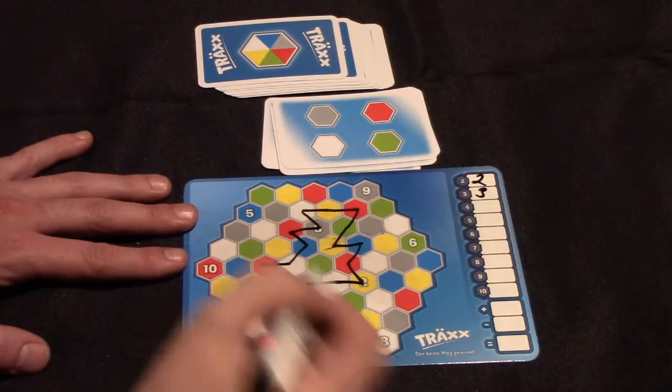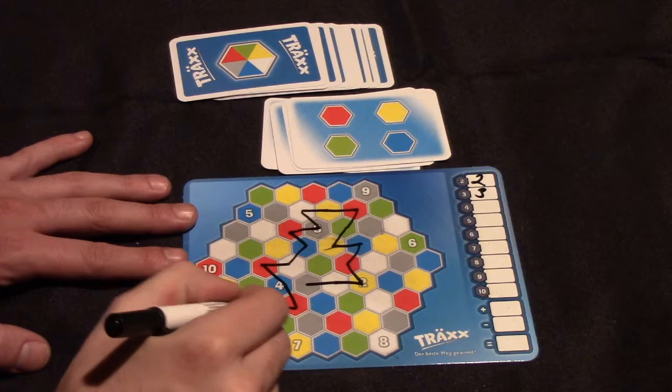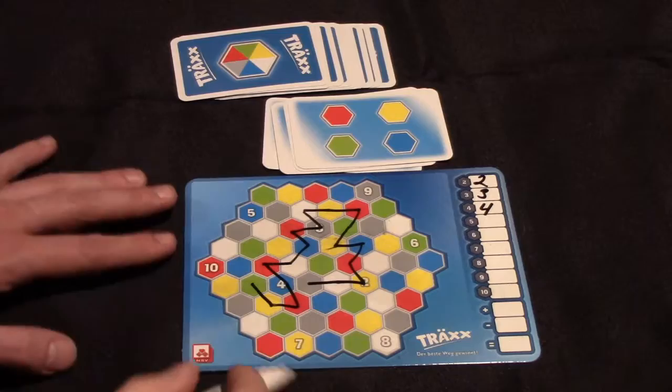This next one is bad luck. I might just choose to go to this red and stop because I don't want to bypass this blue. On the next card I can go through blue, red, yellow, and green — and that would give me four points.